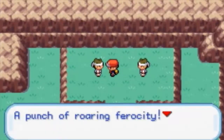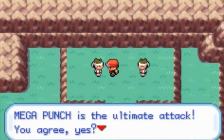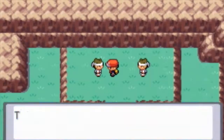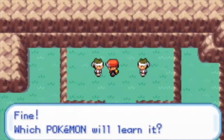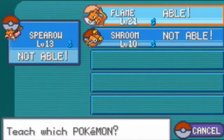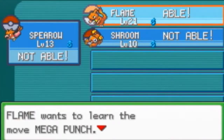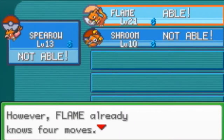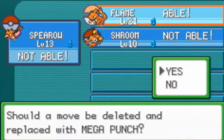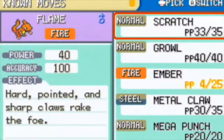This is a new part of Pokemon Leaf Green slash Fire Red. I might want to teach Flame Mega Punch. Mega Kick — I was actually going to teach Charmeleon Mega Kick, but I think Mega Punch would work better because it has better accuracy.